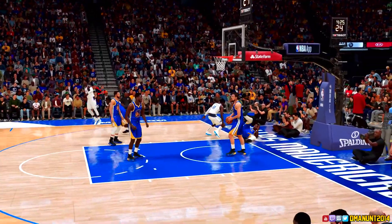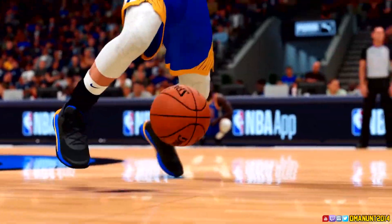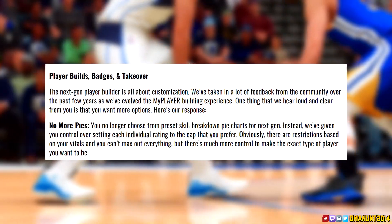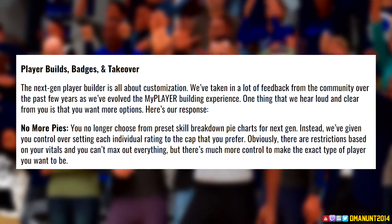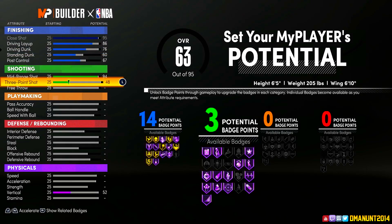First off, no more pie charts. You know me, we hoop regardless — pie charts or no pie charts — but I know a lot of people felt limited. On next gen, we'll be able to customize each individual rating. Of course there'll be restrictions, but we'll be able to make the player we want to make, and I'll take that.